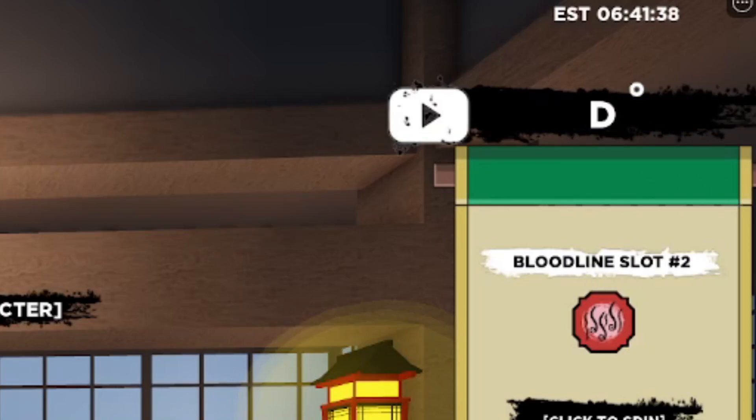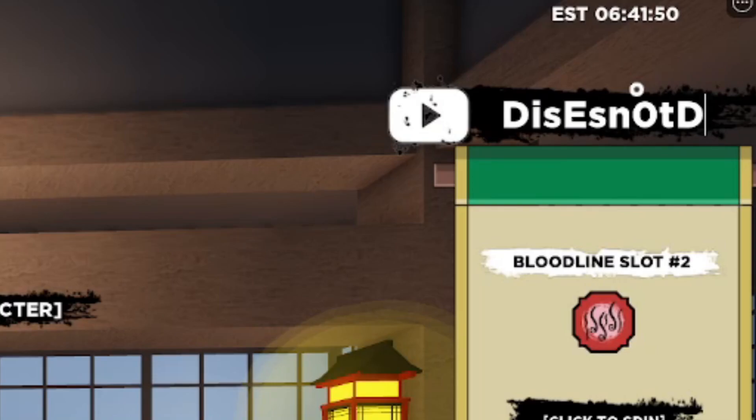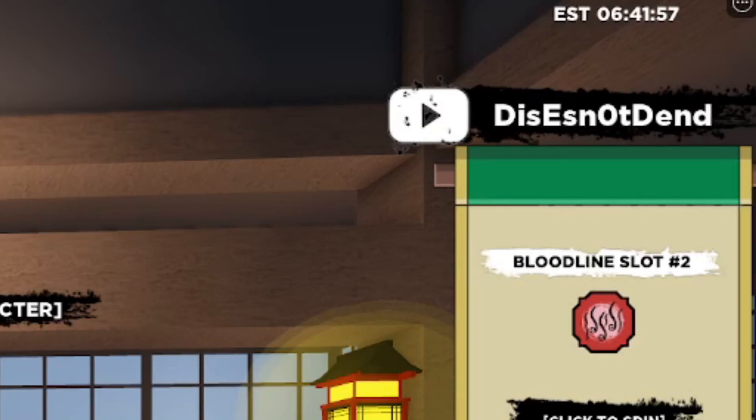The next working code is a bit confusing to type. It's going to be D-I-S-E-S-N, then a zero, then T-D-E, then the number 3, then N-D, and then an exclamation mark. I made a mistake at first — there is a three in the code, so be careful. It says 'already used' for me since I've redeemed it before, but go ahead and give it a try.